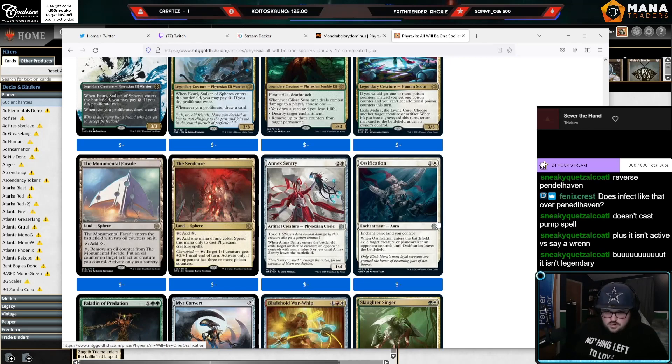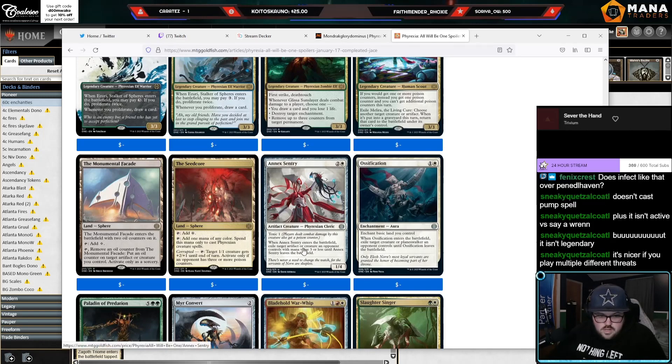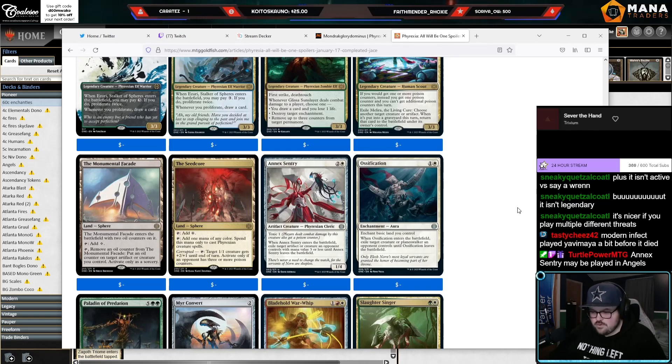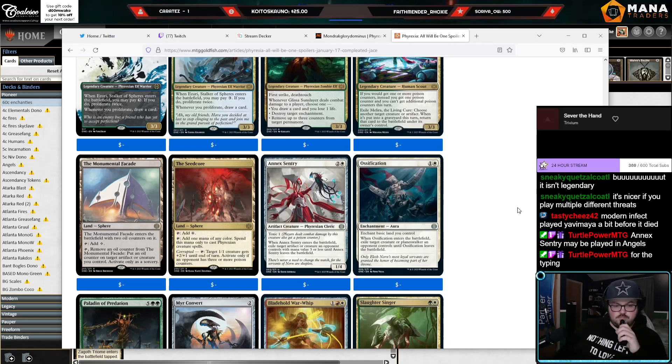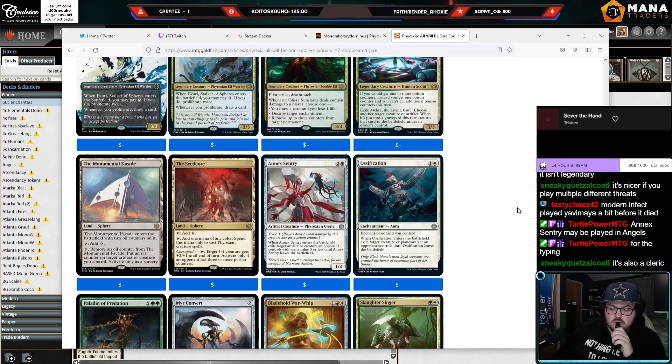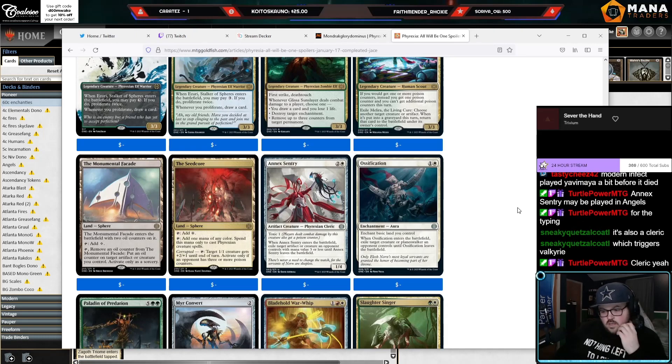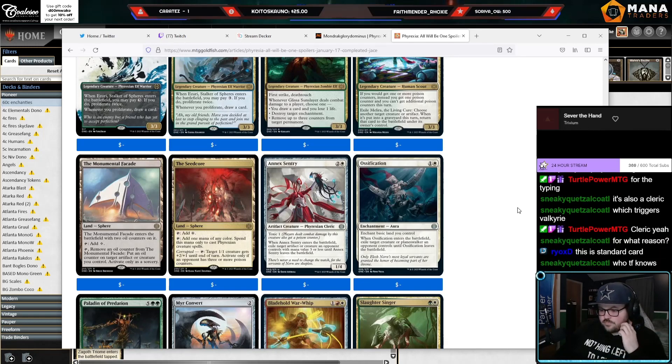Any uncommons we should look at? We already looked at Ossification. This card could be good — three mana, 1/4, toxic one, ETB exile an artifact or creature an opponent controls with mana value three or less until it leaves the battlefield. Probably good in Standard. Playable in Angels just because it hits artifacts — Skyclave Apparition doesn't hit artifacts. Also very important: Skyclave hits Sheoldred and this does not. Oh wait, it's a Cleric — okay, I'm with you. I could see Angels trying this just because it's a Cleric.